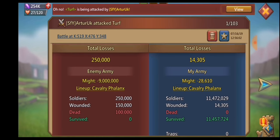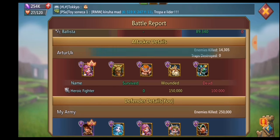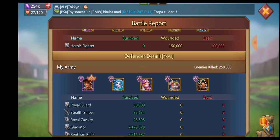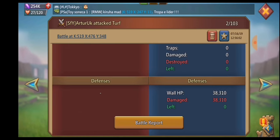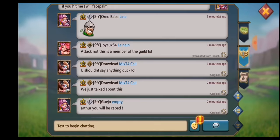A lot of times it's because they're not reading the chat, because I will post in chat what's actually going on. But a lot of times they won't read the chat — they'll just see the leader, port next to me, and actually try and hit me. So unfortunately for Arthur, he didn't see the post in chat and he decided to port next to me and lose a bunch of tier 4 troops.